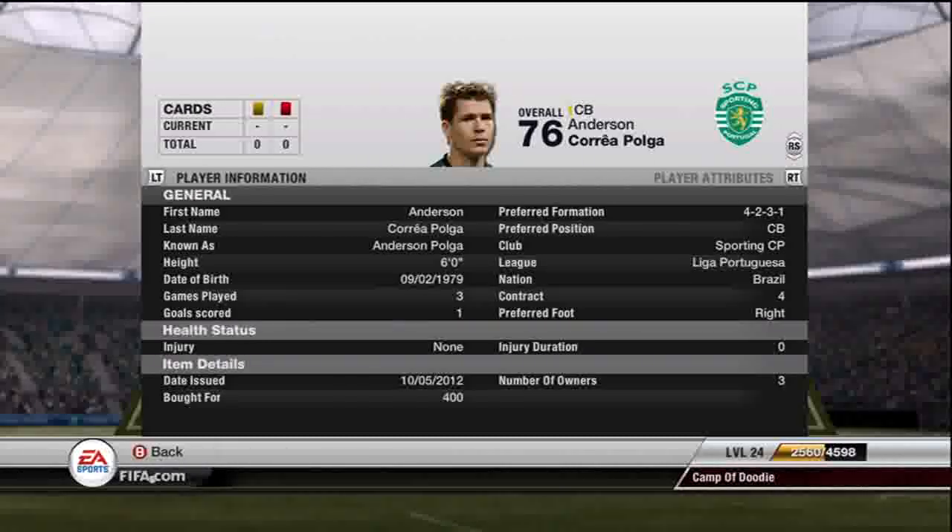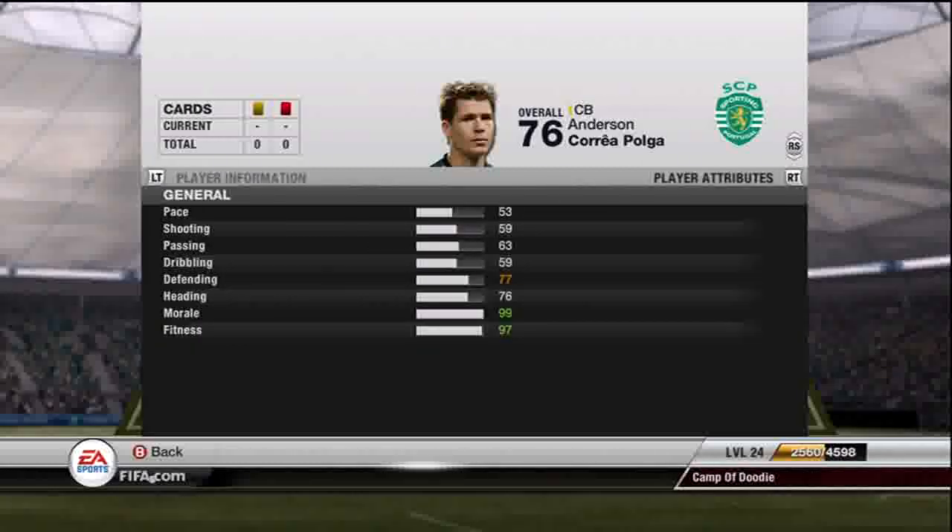Next we have Anderson Pogba — 400 coins, definitely worth it. He's got 77 defending and 76 heading. Like I said, I went pretty random with the center backs and defenders. I just went for ones that had decent heading and good defending. I didn't really look at anything else. You should really look at center backs more carefully, but I wasn't looking for them to go on the attack.